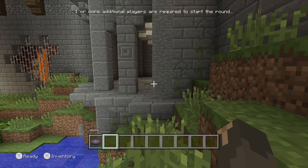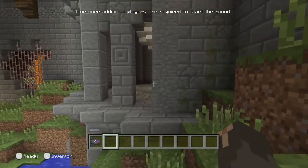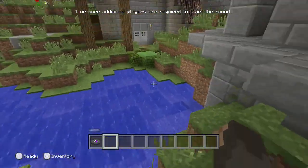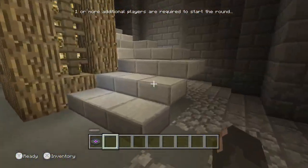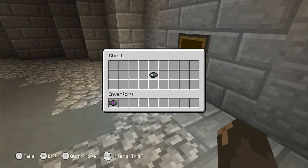The next music disc is probably the easiest one to find. All you have to do is come into this tower next to the fishing area. Just look here — and there's the chest, and there's the music disc.